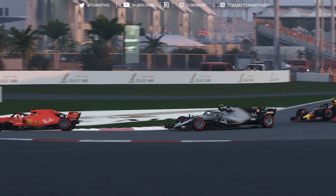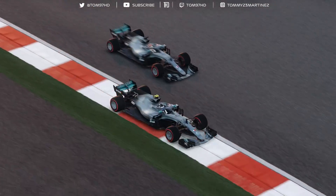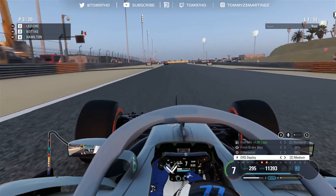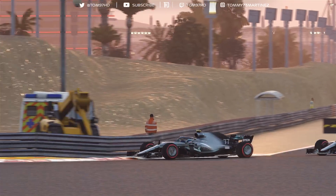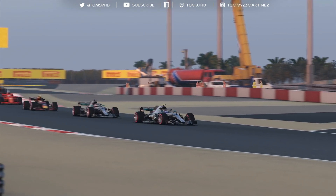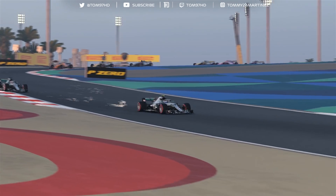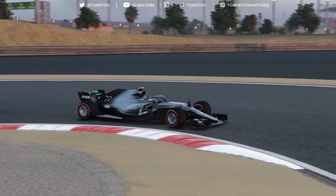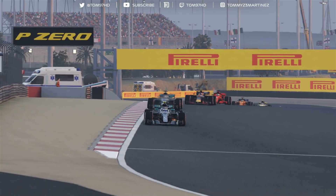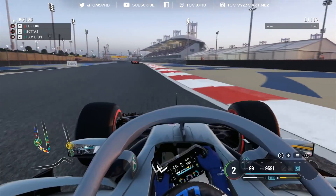Down towards turn one, going to the inside. Got Lewis on my left — my teammate — got to leave him room. We're going right around the outside of Hamilton and just holding on to that position. Leclerc getting the best start — he managed to make the jump — and Lewis is all over the back of me, but no way through for Hamilton just yet. So P3 for us as the sun sets here in Bahrain. Gasly leads in the Red Bull Honda, which looks pretty quick on the straights. We've recovered from a pretty horrific start.